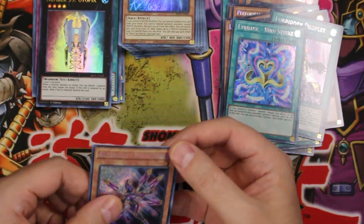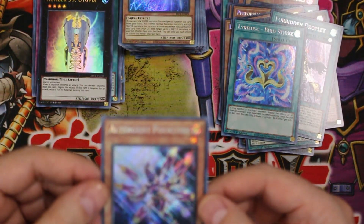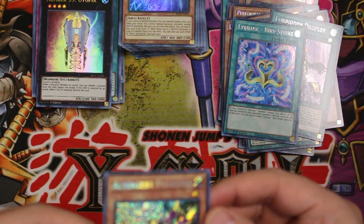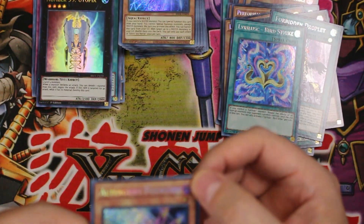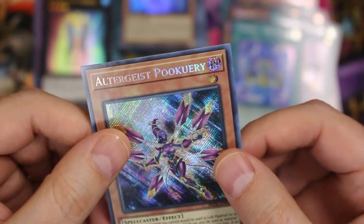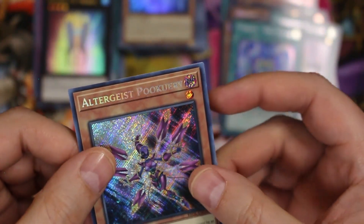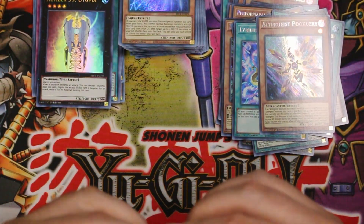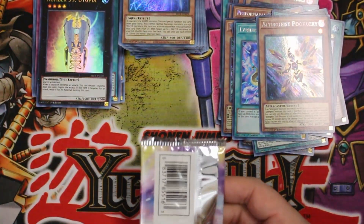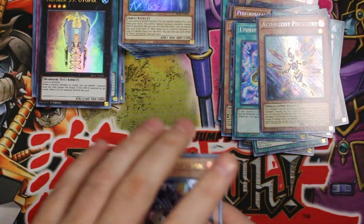I may have to sell this as a light play because I don't know if you can even really tell — it's right there on the corner, very very mild. Yeah, that's a light play — that's unfortunate. All right, getting toward the end here. Let me see how many packs we got left — including this one, four packs. All this stuff will be going on the store so if you see anything you want, head on over there, link is in the description.